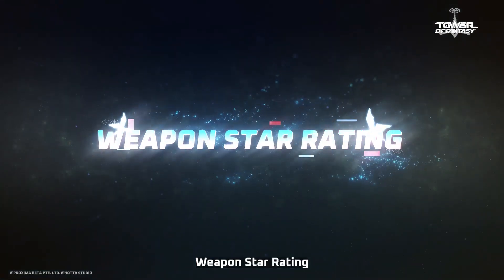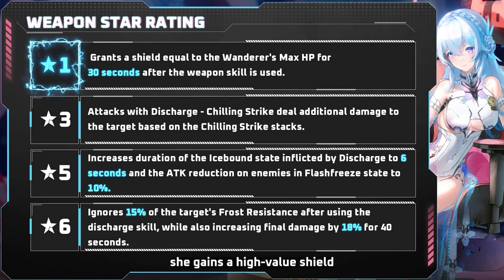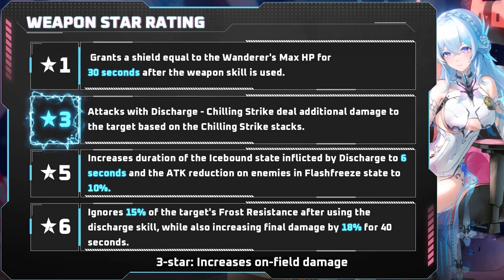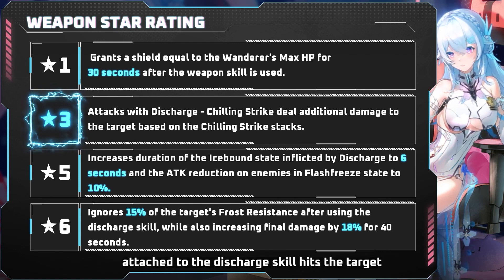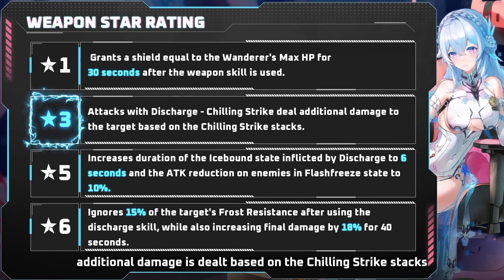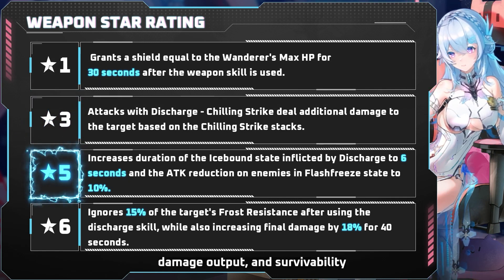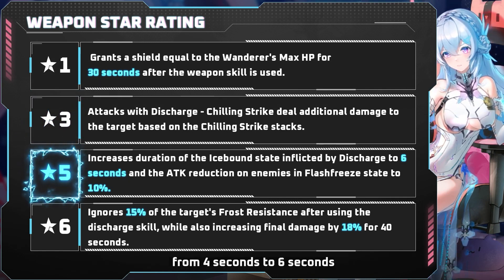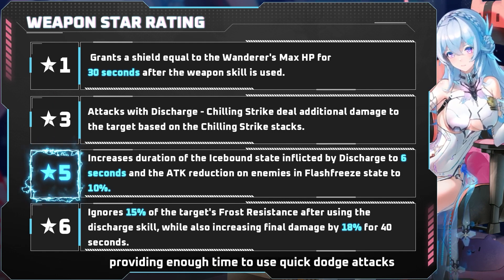Weapon Star Rating. One Star increases survivability — when Roslyn uses her weapon skill, she gains a high-value shield. Three Star increases on-field damage — when the attack with the Chilling Strike effect attached to the Discharge skill hits the target, additional damage is dealt based on the Chilling Strike stacks. Five Star increases fault tolerance, damage output, and survivability — it increases the duration of the Icebound state from 4 seconds to 6 seconds, providing enough time to use quick dodge attacks.